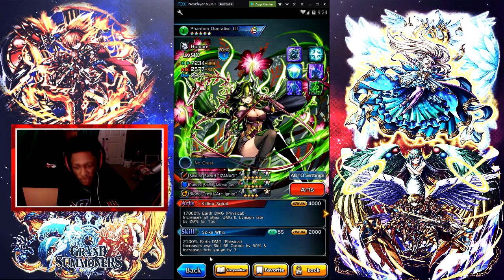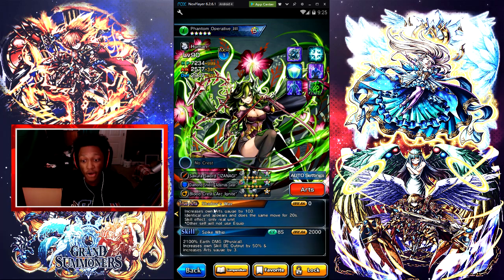Her skill is Spike Whip: 2.1K earth damage physical, increases own skill output by 50%, increases arch gauge by 3 — you need that arch gauge on Jill. Her arts, Killing Spiral: 17K earth damage physical, increases all allies' damage and invasion rate by 20% for 15 seconds. Her true arts is Shadow Wave: increases own arch gauge by 100, an identical unit appears and does the same move for 20 seconds — skill affects only the real unit, the other self will not use equipped skills.